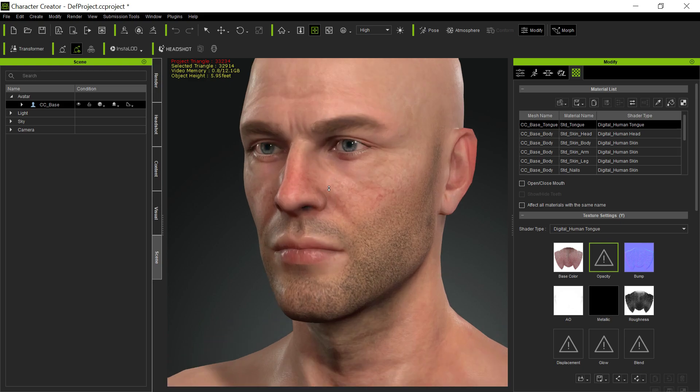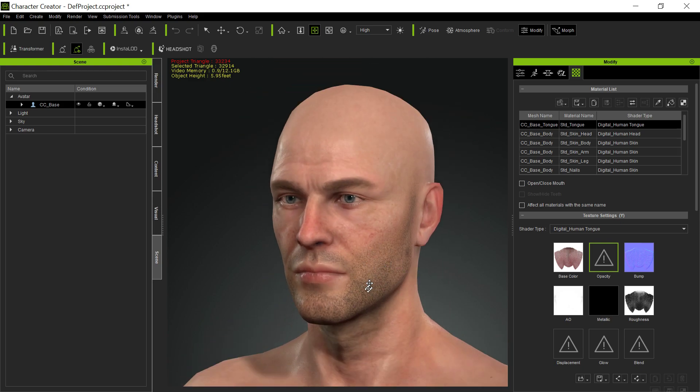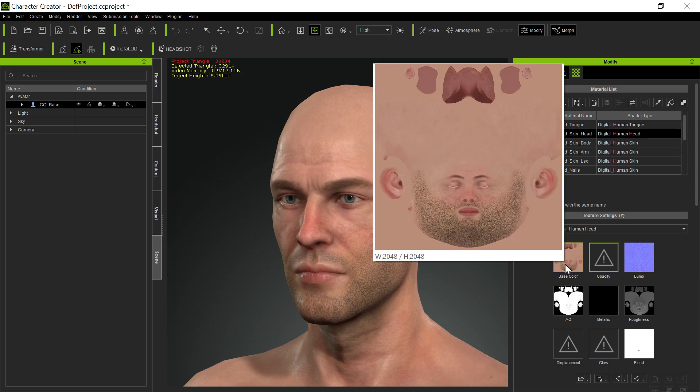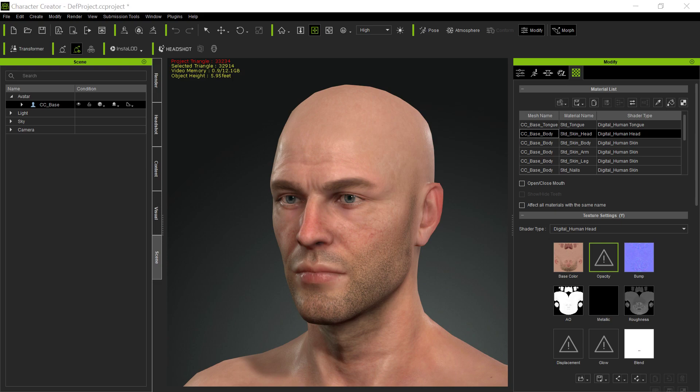There's already been a bit of facial stubble in the default CC3 character. I think he was looking for something more than this. What I was suggesting was that in the maps themselves, you can generate this kind of look by altering the maps. You can go in and draw on the maps. You can see there's quite a lot of stubble in the default character here, but if you want more, you're going to need to get it from someplace else.